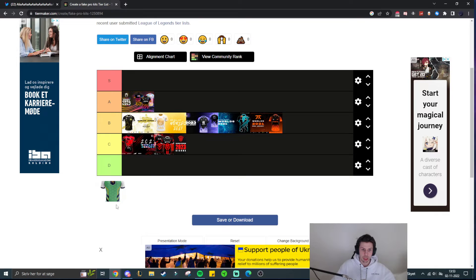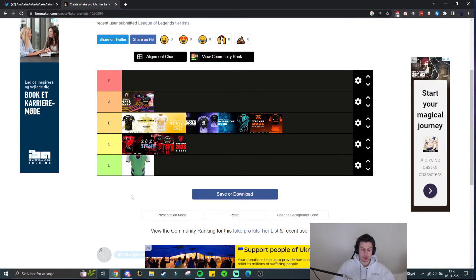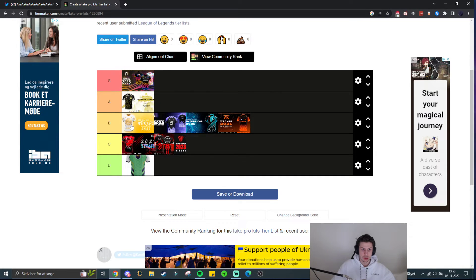Now we have too many jerseys in B tier. The EG jersey is really, really bad — that one is an obvious D tier. So to mix it up: Rogue will be promoted to S tier, the G2 jersey will be A tier, and then we have Mad Lions, Koi, C9, and Fnatic as B tier. C tier has Misfits and Bison's Eklop. And in D tier we have EG's jersey, which basically looks like a ninja turtle TFT honeycomb-looking jersey — not very pleasing to look at.